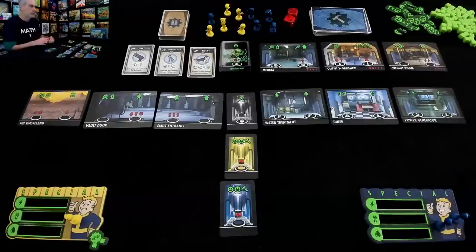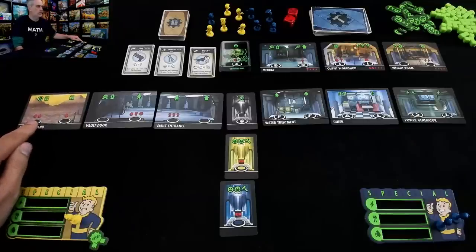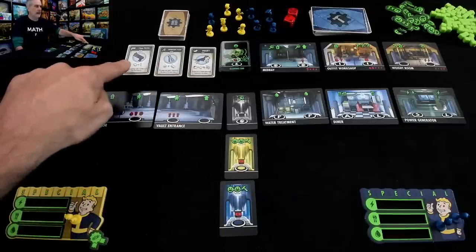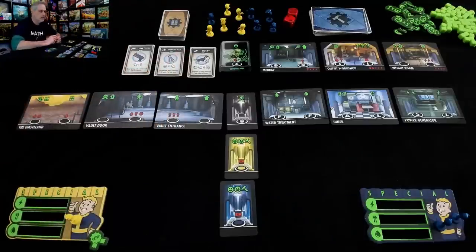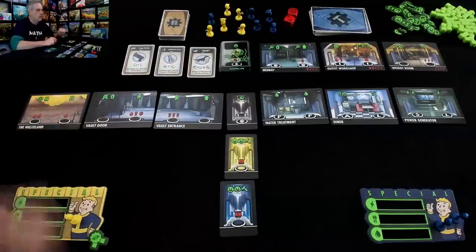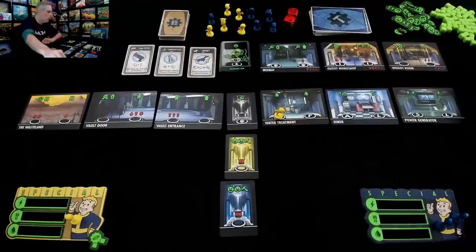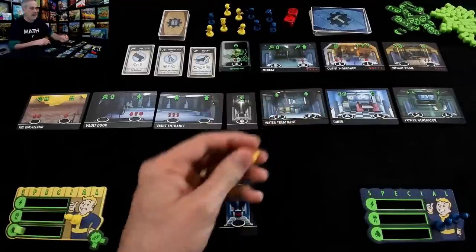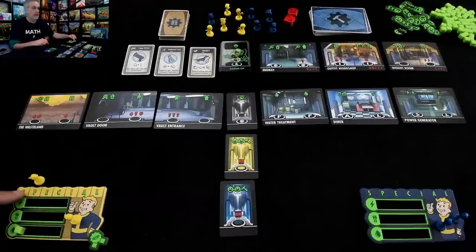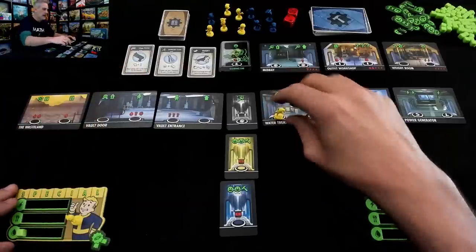I could also brave the wasteland, though I'll have to spend one or two water because there are items out there that will give me a leg up. Let's go ahead and get an item — I need water first. Let's send my first worker over to the water treatment plant, which will get me one water. If this guy had previously been trained in P, he would have given me two water, but that's it — just one. My turn is over. This is a very simple, straightforward worker placement game.